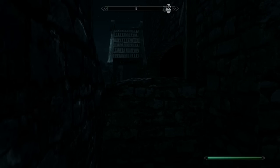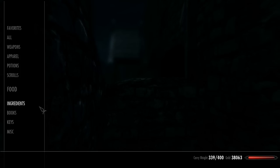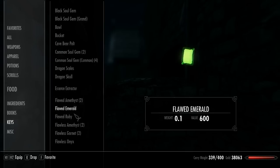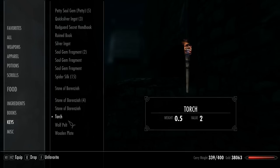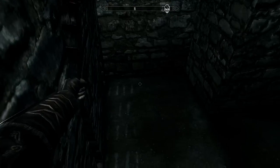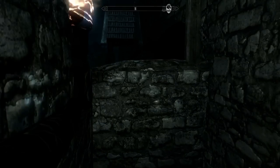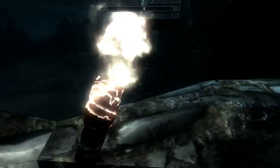I'll equip a torch. You can do this on PC or console — actually all of these you can do on console, that's why I'm showing them. If you're on PC you could just use TCL, go to the map and loot them if you really wanted to. Anyway, get up on this box, jump over here — it takes me a few tries, nobody's perfect.